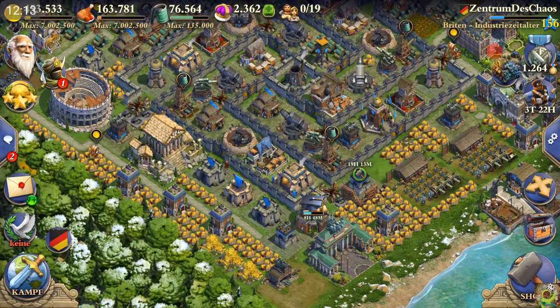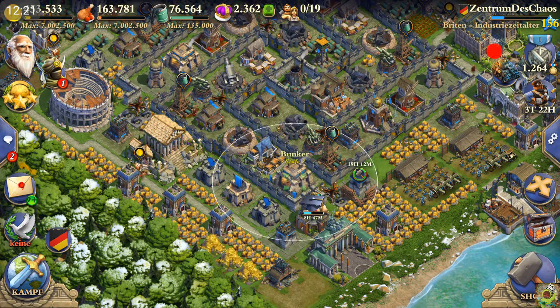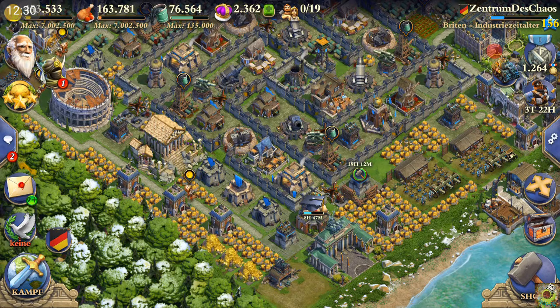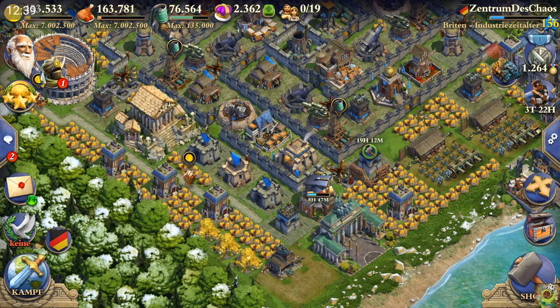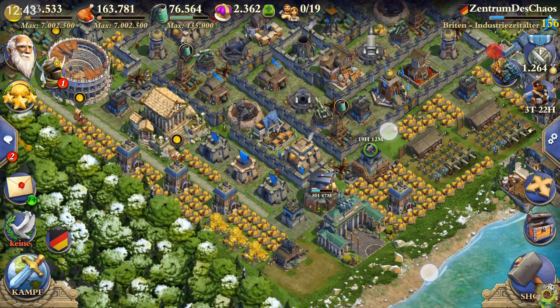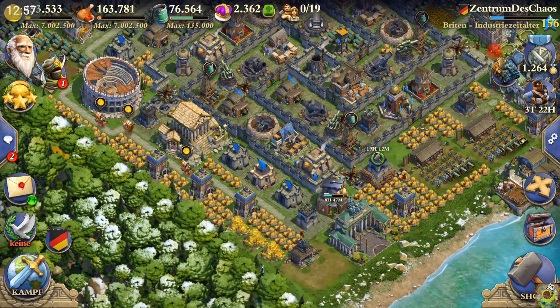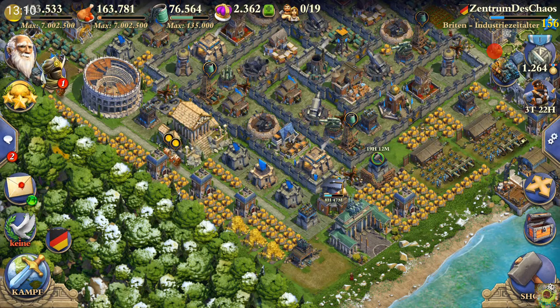Regarding whether to upgrade depots or bunkers first: bunkers are very attractive targets for the enemy to use betrayal on, especially in world war where enemies have time to scout upgrade stages. If an enemy sees you have no depots but has upgraded bunkers, they see very heavy tanks available for betrayal. Using betrayal on a heavy tank gives you about 24 enemy troop capacity, compared to only about 10 for an ordinary tank, or 20 for two ordinary tanks. So upgraded bunkers without depots make your base very attractive for enemy betrayal.